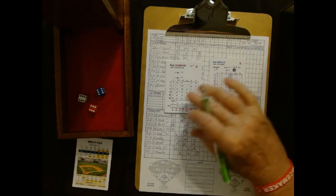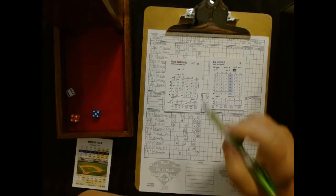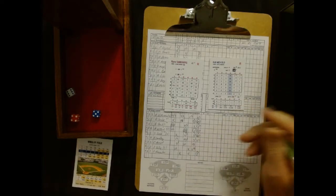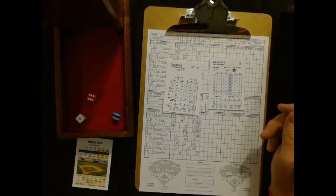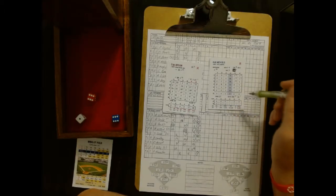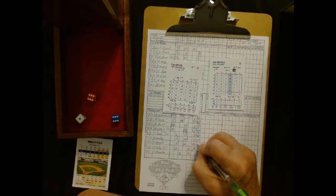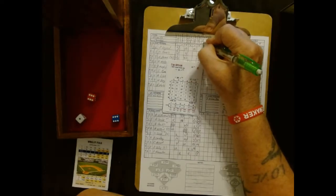Here's Sosa — had a big double earlier, 1 for 2 with 2 RBIs. 6-6 is 11 and with the 3 die it's 14 on the 6 chart — and it's gone! Sosa with another home run! That gives him 5 RBIs for the game. Getting bombed now. Sandberg grounds out to shortstop, 6-3. Cap Anson flies out to right. But not before they score — 5 more runs. The Cubs are running away with it now.